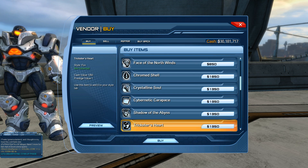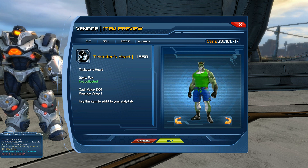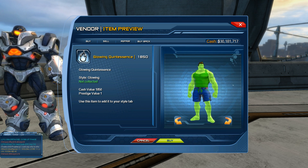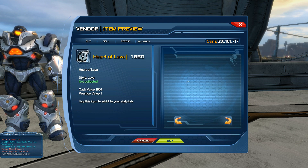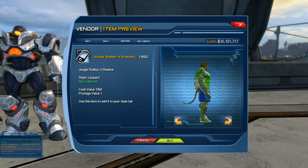Then as we scroll down we have Trickster's Heart, which is kind of like a fox skin. Then we have Glowing Quintessence at 1850 Cash — this is like a glowing crystal effect skin. Further down we have Face of Joy, which is a happy, cheerful human skin. And then we have Heart of Lava, which is a lava-themed skin.